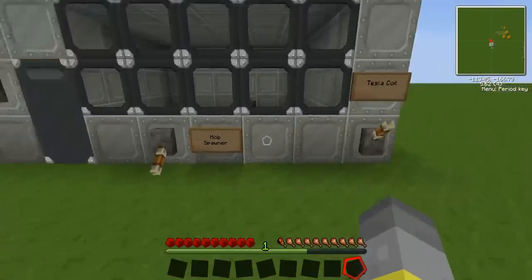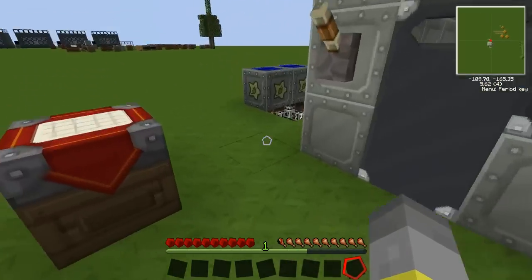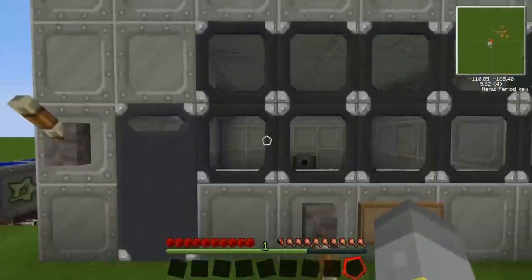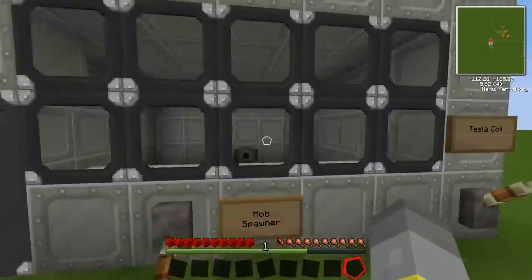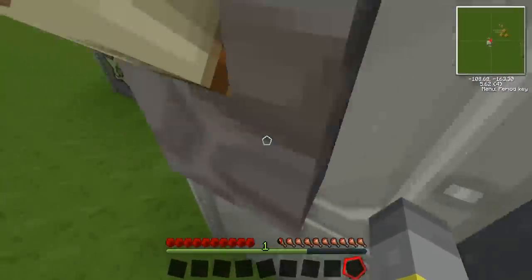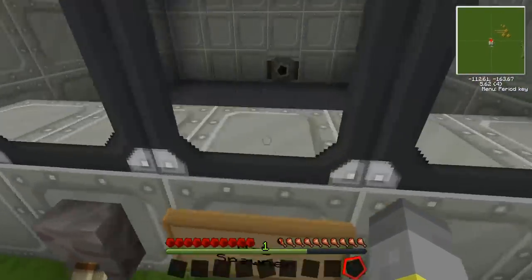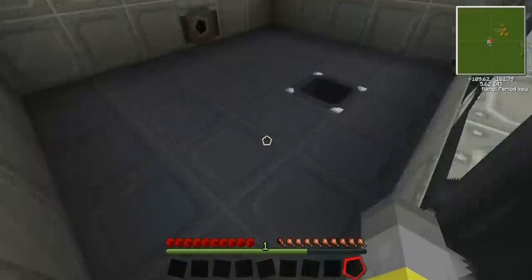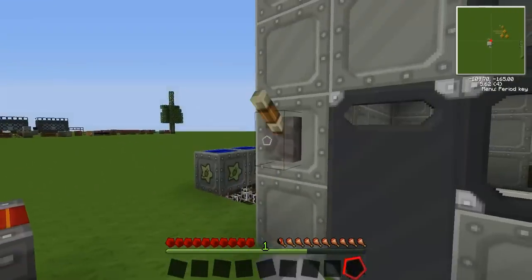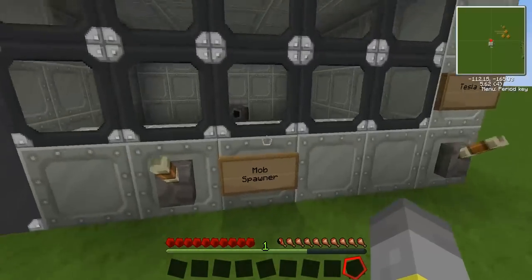So this is a small setup to show you the Tesla coil. The Tesla coil was invented by Tesla and this is a recreation of it in TechIt. What it does is store a certain amount of electricity and then discharge it. I've got it hooked up to two high voltage solar arrays, just underneath the floorboards here. When you switch it on it electrocutes people around it.